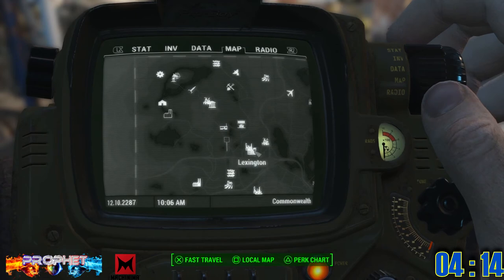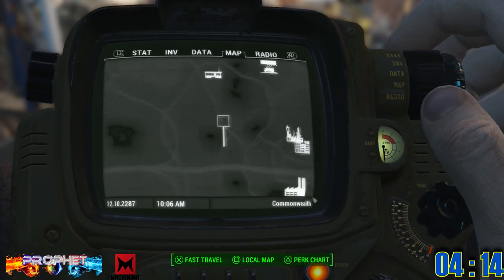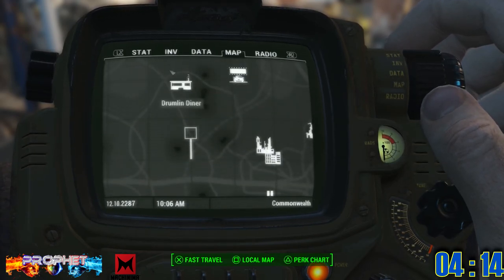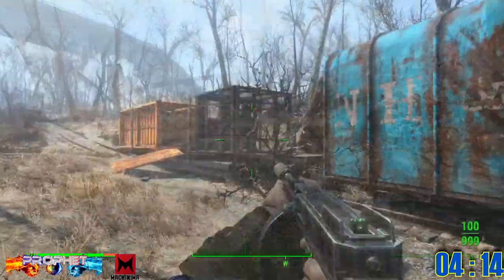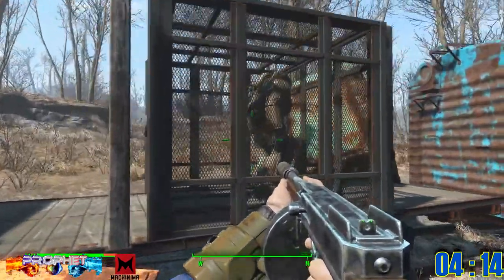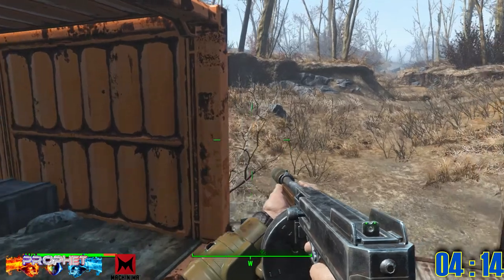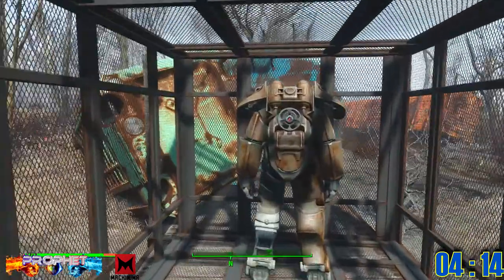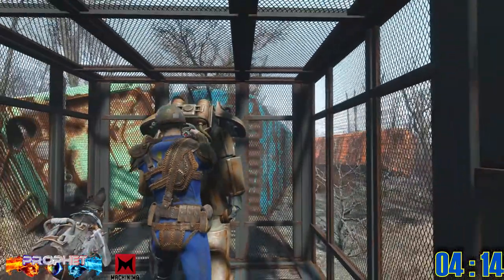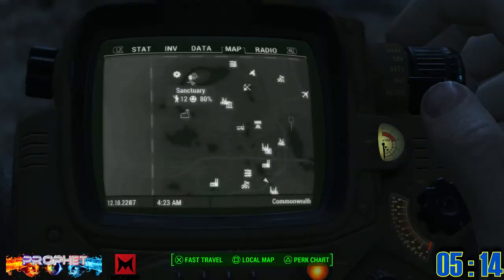Power armor number four can be found next to Drumlin Diner and Lexington. You're actually going to find this one on top of a train inside a cage. You'll need your Science perk up and at least one point in computer hacking because there's a computer on this train to open the cage — it's Advanced, but one point gets you there. Hack the computer and the cage opens — there's your next power armor.